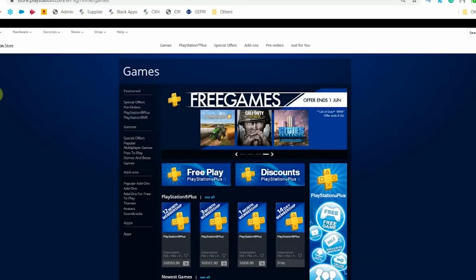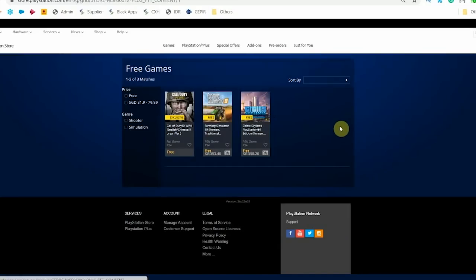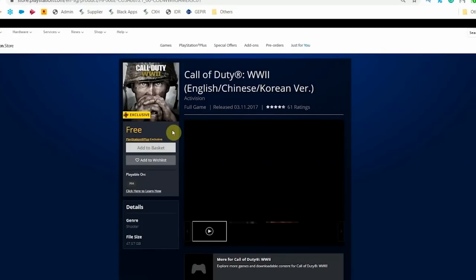Call of Duty World War 2 is already available for most countries to download — whether you have a US account, a Singapore or Hong Kong account, or a UK account — you can see it in the PlayStation Plus list along with Farming Simulator and Cities: Skylines.